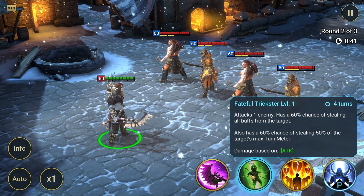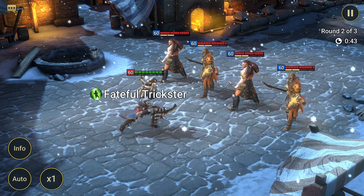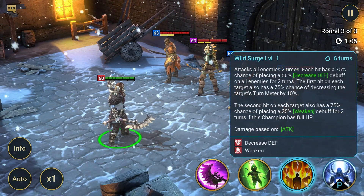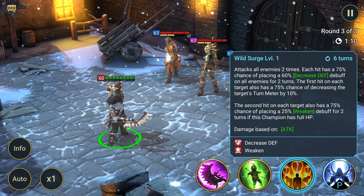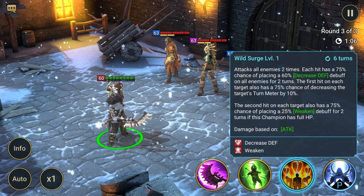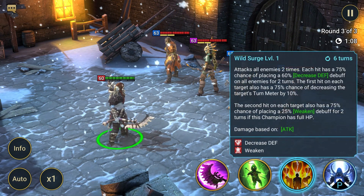His A2 skill, Fateful Trickster, has a four-turn cooldown and attacks one enemy. It has a 60% chance of stealing all buffs from the target and also a 60% chance of stealing 50% of the target's max turn meter. His A3 skill, Wild Surge, has a six-turn cooldown and attacks all enemies two times.